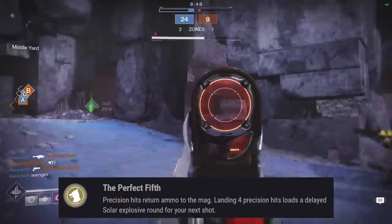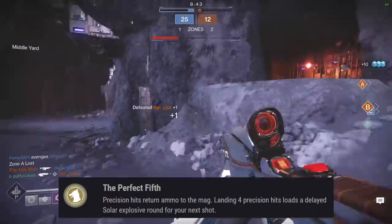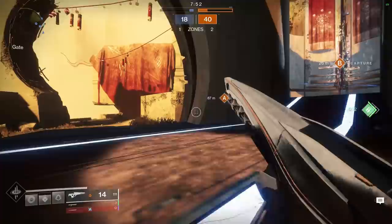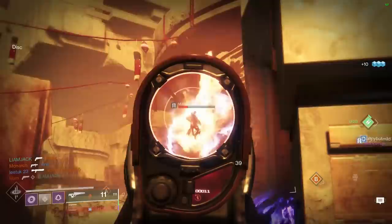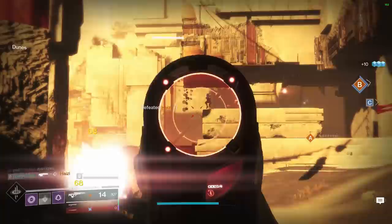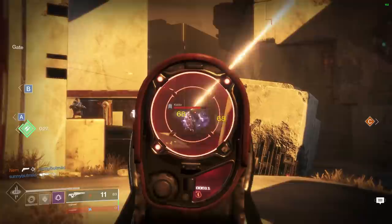Polaris Lance's exotic perk is The Perfect Fifth: precision hits return ammo to the mag, and landing 4 precision hits loads a delayed solar explosive round for your next shot. Polaris Lance is one of my favorite weapons to use in PvP, but unfortunately it struggles by nature of being a scout rifle. Similar to the Jade Rabbit, it's a 150 RPM scout rifle with a TTK of 0.8 seconds. When you land your headshots and charge up that Perfect Fifth shot you can make some really cool plays, but in close range it's pretty difficult to land shots. On longer range maps this is one of my favorite weapons to use, and the catalyst provides Firefly which is fun too. However, it is a scout rifle and those feel a little tough to use in many situations in PvP right now. I'm going to put this one in the C tier.